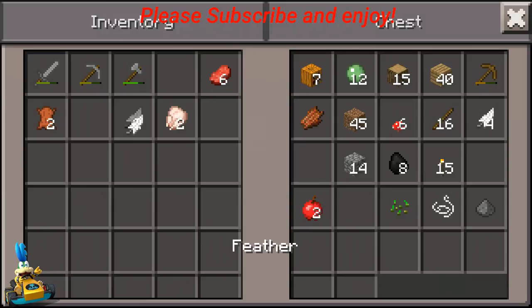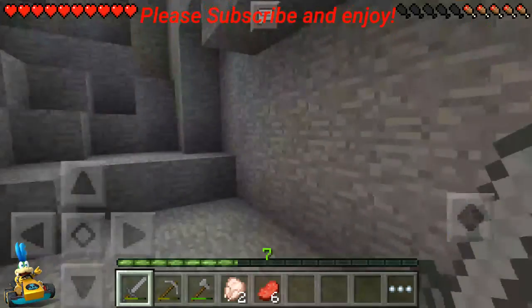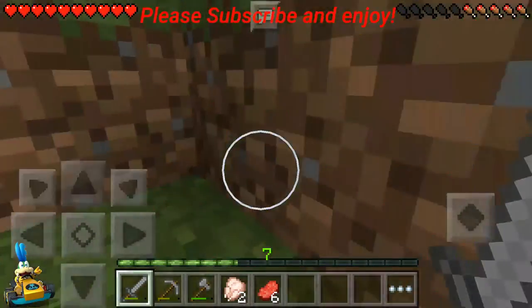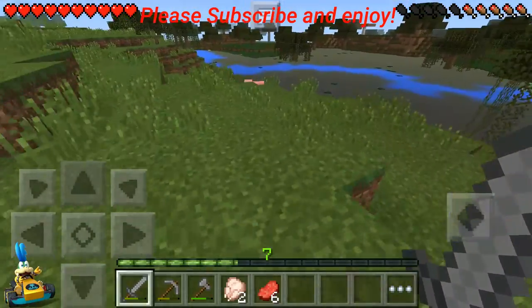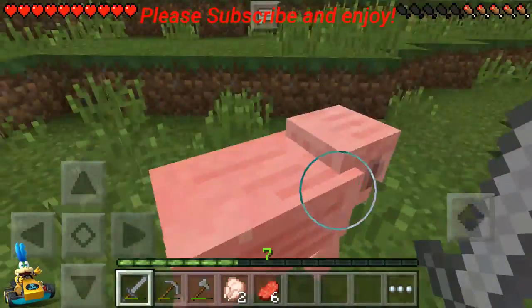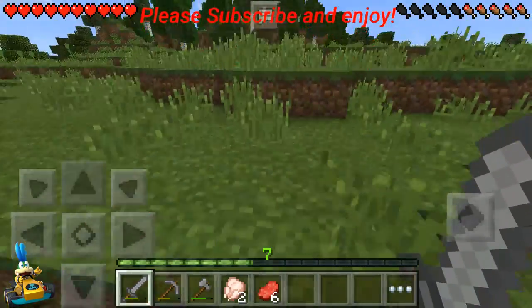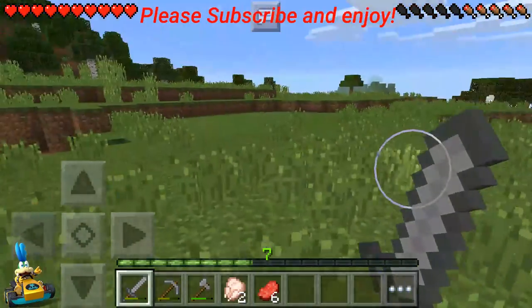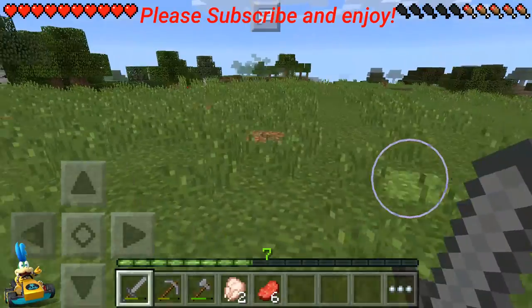Let's get that chicken and eat it so we can get some health. How is my iron doing? It's doing perfect. Let's just go kill those animals real quick. Maybe I'll keep you — JK, no. He's dead. There's a sheep right there, but I don't need it now.